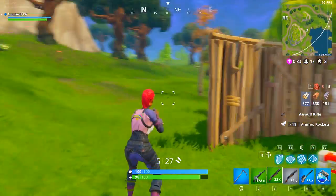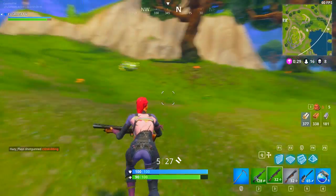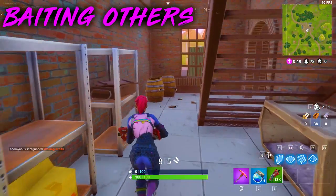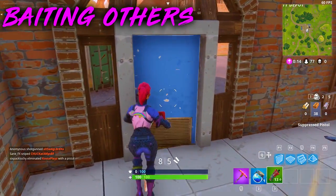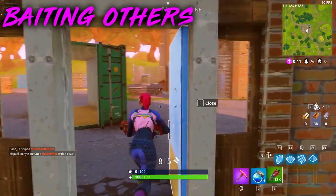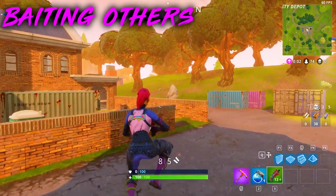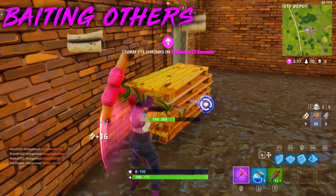In the number three spot, I have something I don't do regularly but try every now and then — baiting out other players. This can work in a few different ways. You can put a trap inside a building that you think a lot of people will go into and bait them to go in there and get them with traps. Or you can put a legendary scar that you don't need inside a room, have a trap in there, and try to get some easy kills like that.